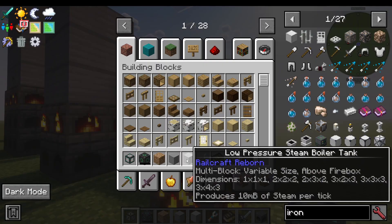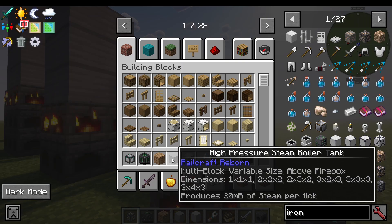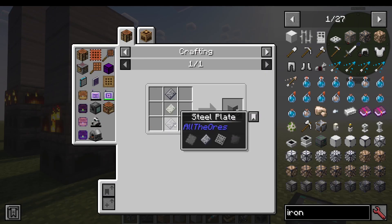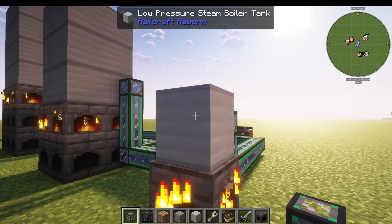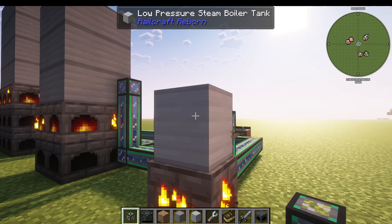You can also make high-pressure boilers. Low-pressure produces 10 millibuckets of steam per tick, whereas high-pressure produces 20. The difference is that one uses steel plates and one uses iron plates, meaning low-pressure boilers are cheaper. Your modpack may vary, of course.